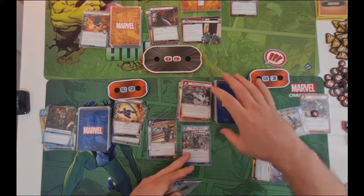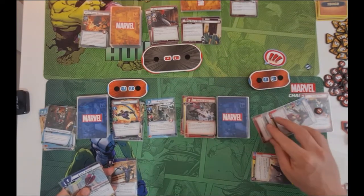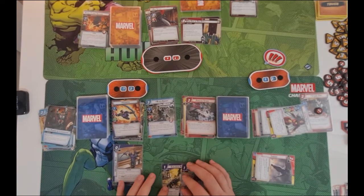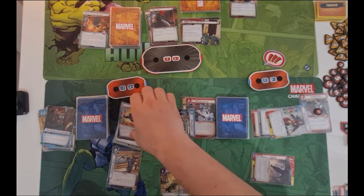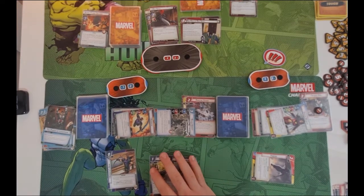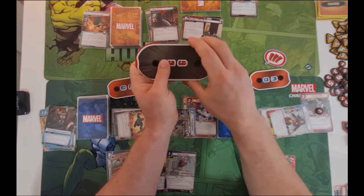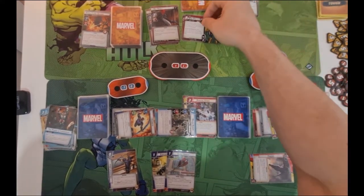Black Knight does three damage. He could attack for four and potentially kill Red Skull, but I think a minion might come out at some point. So I'll just knock him down to two with Black Knight and two with Hawkeye. We don't have any stun on him now, so he's going to attack and get another side scheme out. We might keep a card to get rid of the threat on that. Spider-Girl is going to be there to soak up some damage if we need it. Red Skull is down to four health. He's going to scheme for two and then reveal a side scheme and put it into play.